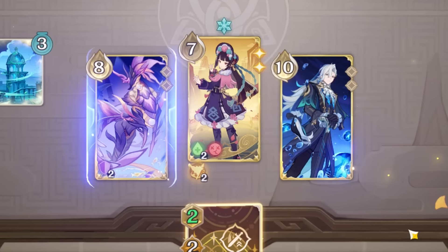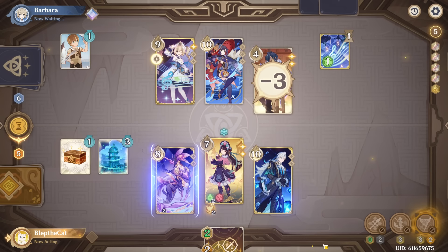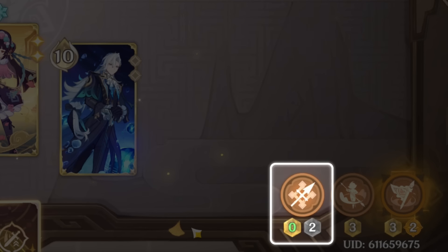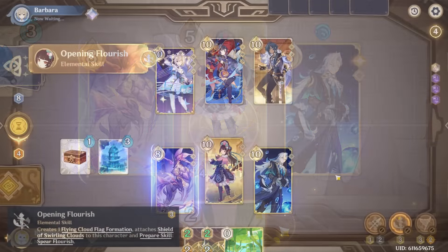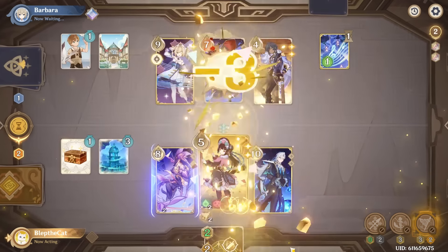Yunjin's main mechanic revolves around the Flying Cloud Flag Formation status. While active, when a character uses a normal attack, they deal plus 1 damage. Additionally, while you have 0 or 1 cards in hand, that attack also costs 1 less elemental die. In total, you can stack up to 4 of these at once, and both of Yunjin's skills will generate this status. Her skill is a prepare skill, granting 2 temporary shields, then following up to deal 2 Geo damage. But if you have tuned or discarded a card already this round, she gets to do 1 additional bonus damage. This provides 1 stack of her formation status. Yunjin's burst costs 3 Geo and 2 Energy, deals just 2 Geo damage, but provides 3 stacks of her formation status.